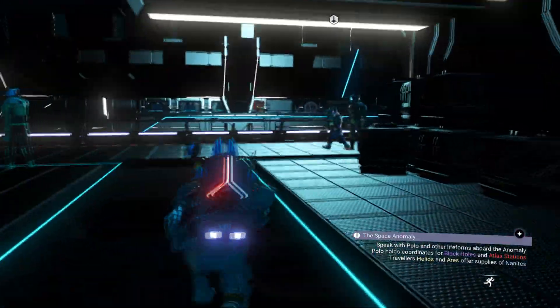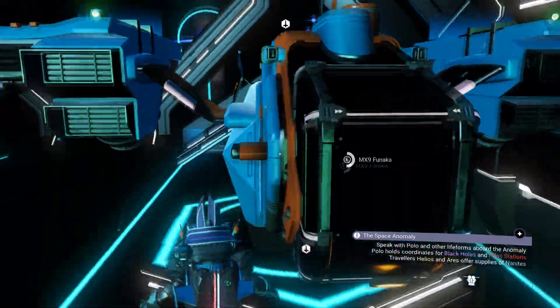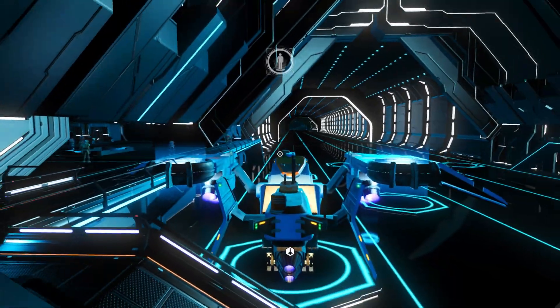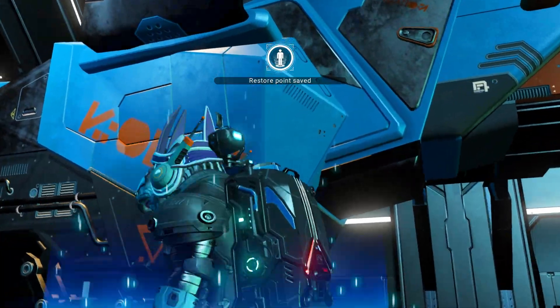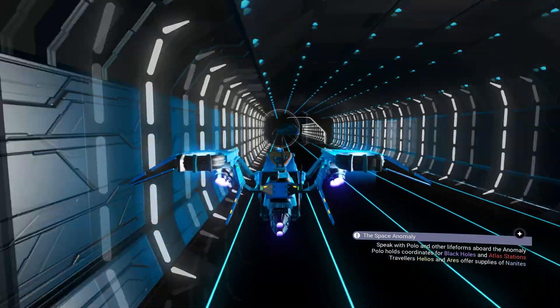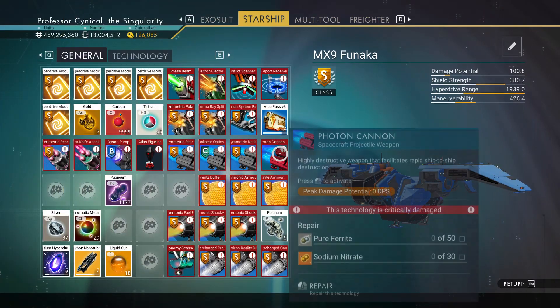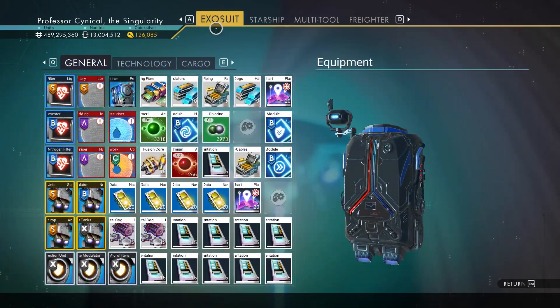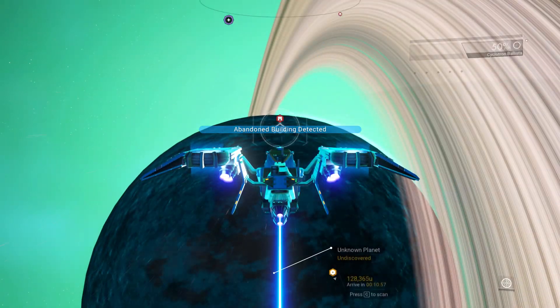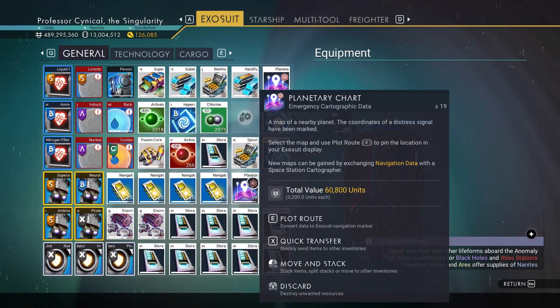The next thing we're going to do is jump into our ship, but we're not going to fly off just yet. We're going to jump in and out to create a save point first — before we do any kind of glitching, we want to make sure we've always got a perfectly fine save game to come back to.